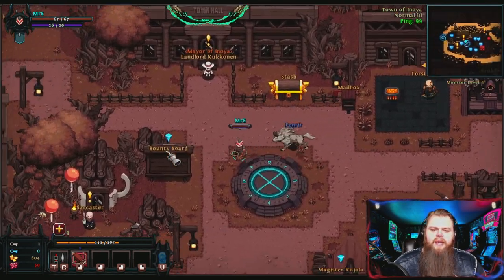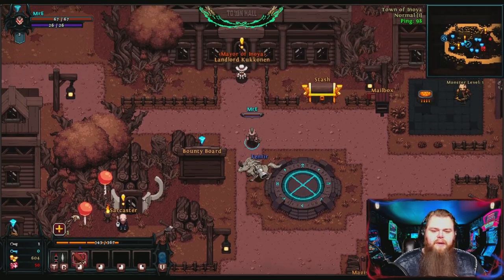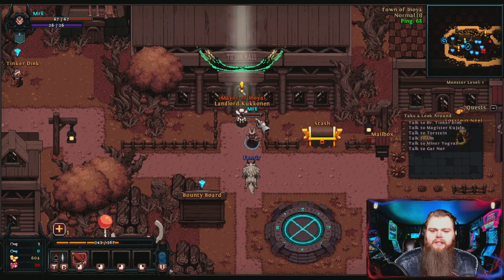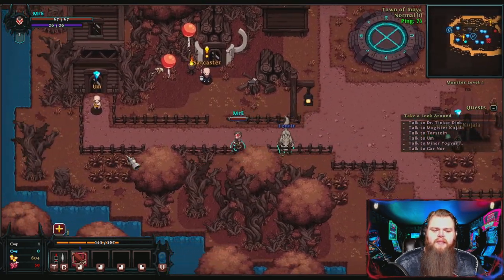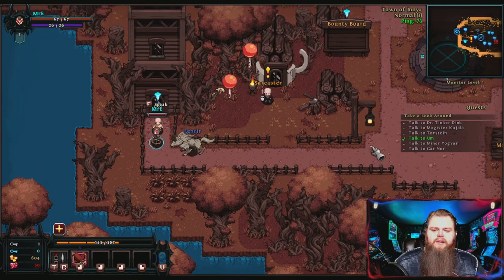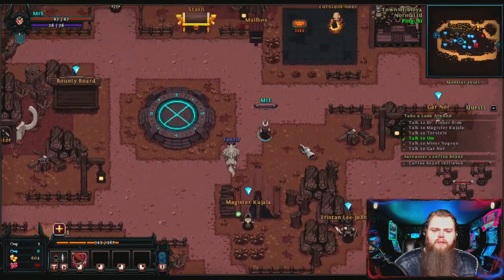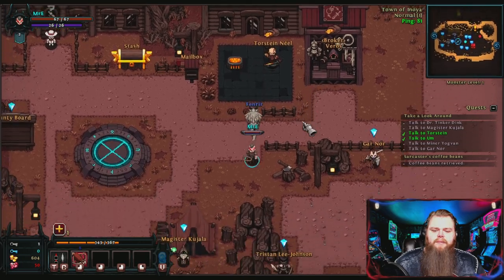Once you're in town and you've turned in the quest, I recommend running over to the mayor and grabbing the new quest. By doing this, he'll give you a health and mana potion, a little bit of in-game currency, and some XP toward leveling up. Your XP bar is at the bottom, and over to the side is your currency meter with keys, which are used for opening boxes as you run through. Go ahead and accept the quest — he wants you to talk to most of the NPCs in town.